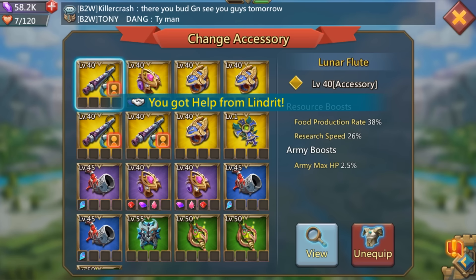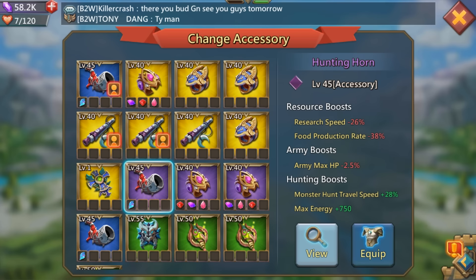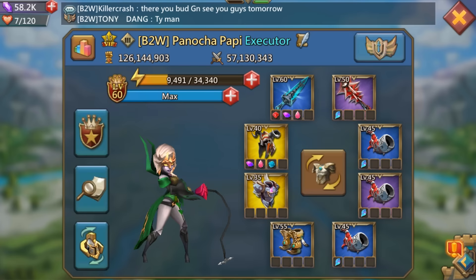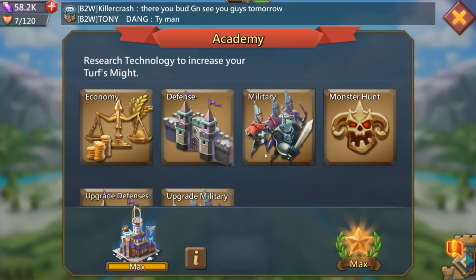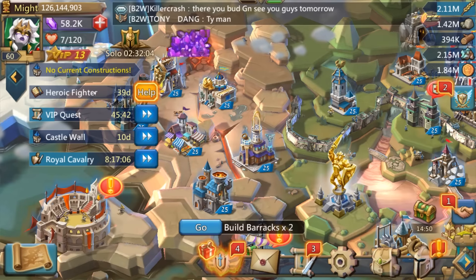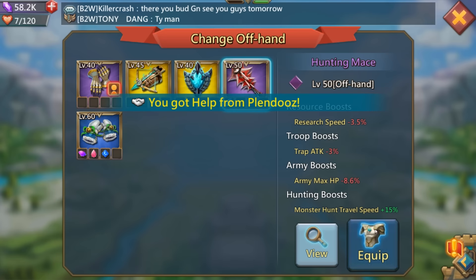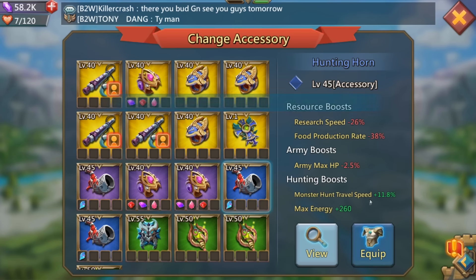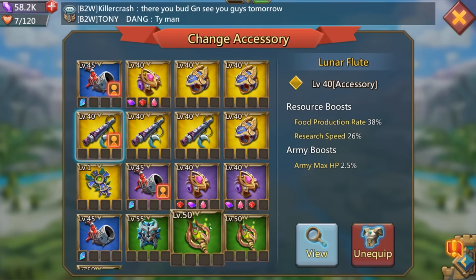A lot of guys ask me: NCC3, do I need to constantly wear the relics when I do research or buildings? The answer is no — once you get your timers locked in and you hit that build or research button, you're free to do whatever you want with your gear, there's no penalties whatsoever. The only penalty you suffer is from gathering, which does a two-check process — before you leave and when you arrive — so make sure you wear all your gathering equipment. As soon as you hit your destinations, you're free to take it all off.